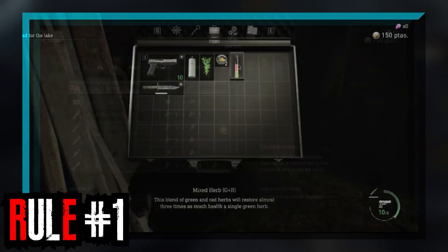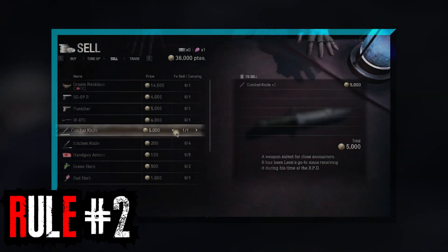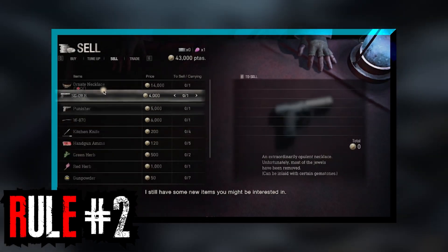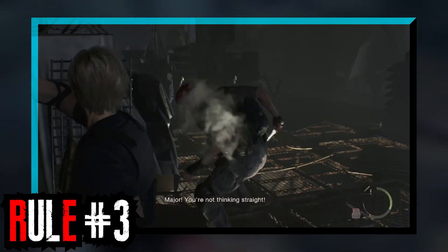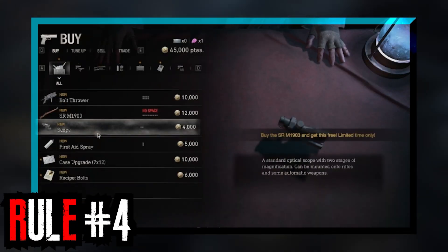Rule number 1: all healing items and ammo must come from crafting items. Rule number 2: my combat knife is not allowed — since I can't craft with it, it will be discarded. Rule number 3: kitchen knives and boot knives are allowed for crafting and parrying purposes. Rule number 4: any guns I pick up or purchase with ammo already loaded into them are allowed.